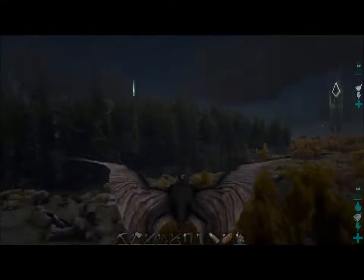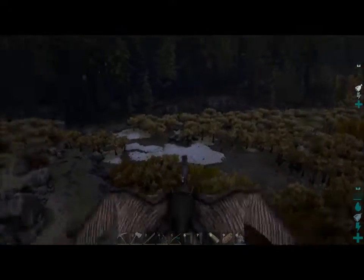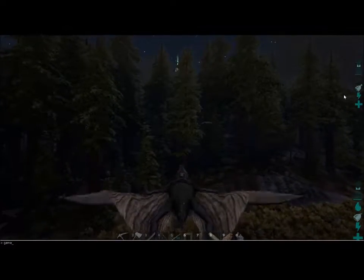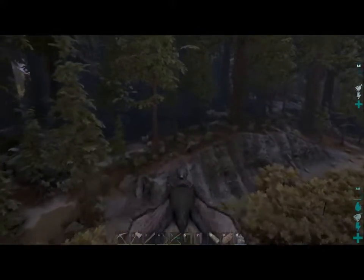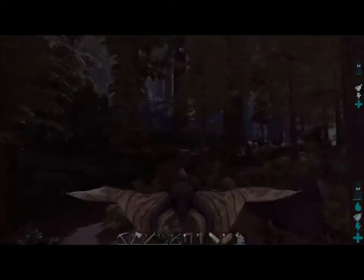Hey everybody, Ravens here for another episode of ARK Survival Evolved. I know our past few episodes have been a little boring — lots of building and manufacturing — so we're going to go kill stuff today. I'm trying to get pelt; I need a lot of it in order to make the fur armor, which will allow us to go up into the snowy biome area, which we need in order to get silica pearls and oil and stuff like that, so we can manufacture stuff.